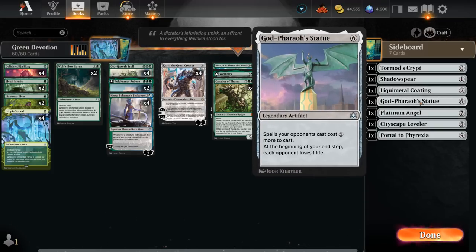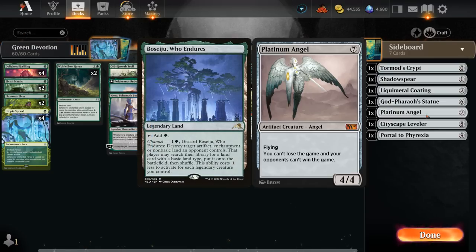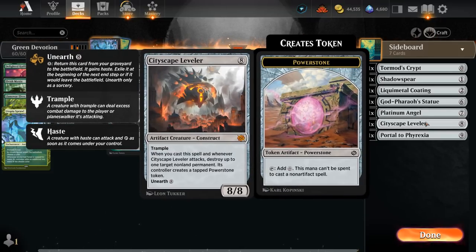There's Godfaroh's Statue, which can try to lock the opponent out of the game if we're ahead on mana — making all their spells cost two more can be very difficult for them to overcome. We can also animate it with Karn to turn it into a 6/6 creature. Platinum Angel is mostly here to deal with opposing creature decks that don't pack a lot of removal — thinking of Mono-Green Elves, which will also go up in popularity with the Bowmasters nerf. The angel can be a way to avoid losing the game, and the opponent may only have Boseiju to answer it.